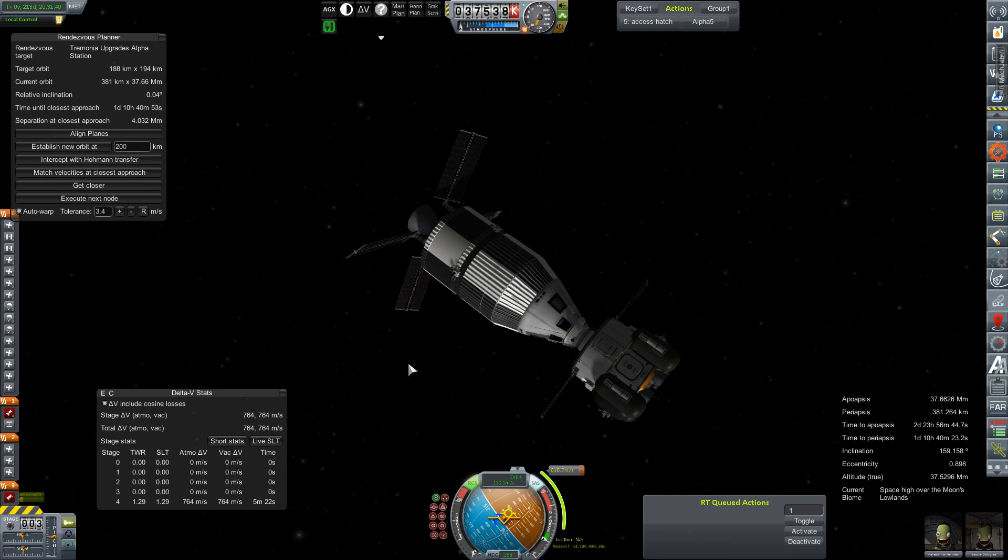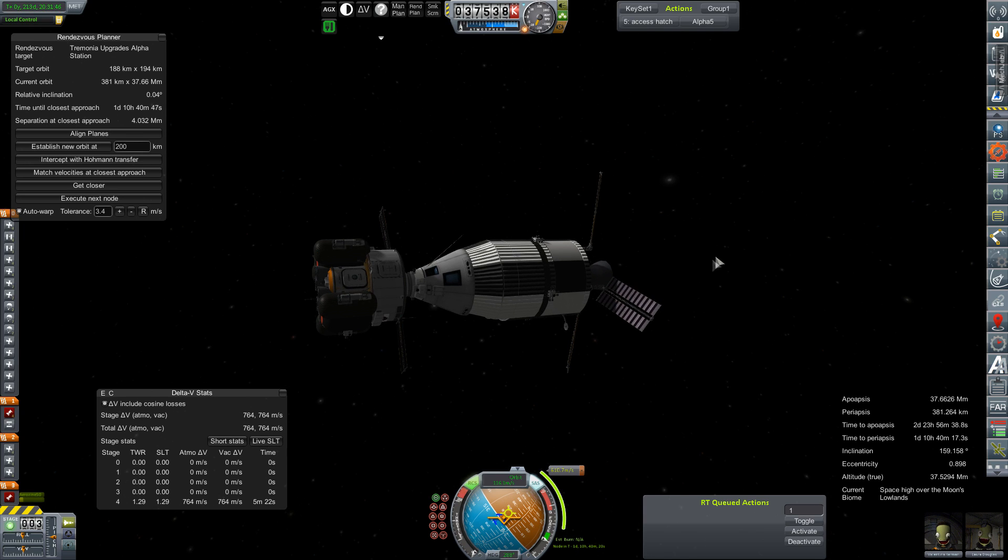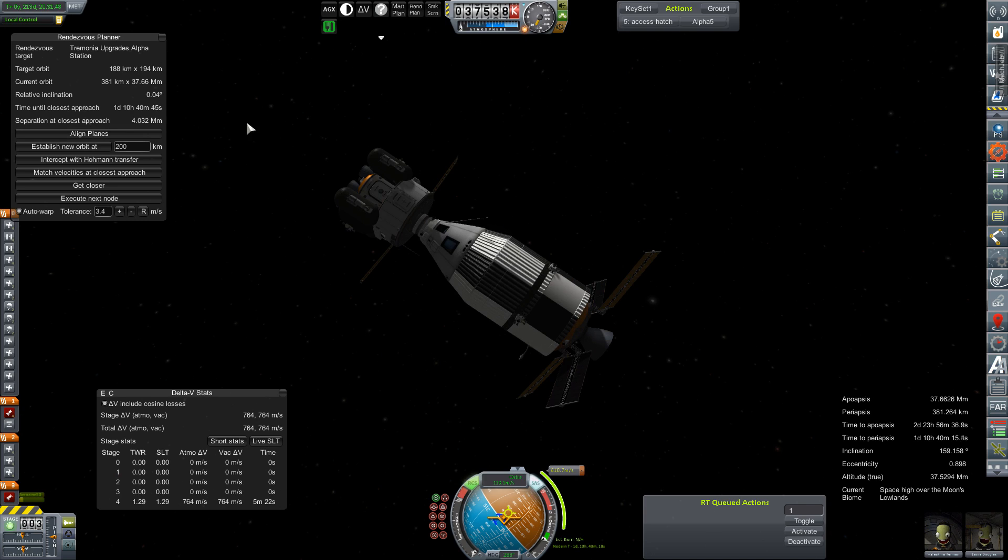Hey everybody, and welcome back to Kerbal Space Program RP-0. We are rejoining the crew of the Perseus-1 and the Lunar Lander here in orbit of the Moon. We are just trying to make our rendezvous with Tremonia Station. We've got a node plotted to lower our orbit — that is 610 meters per second.